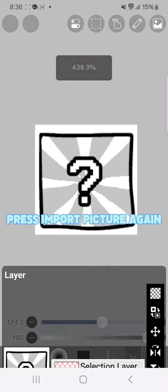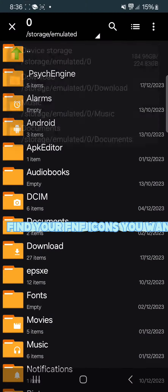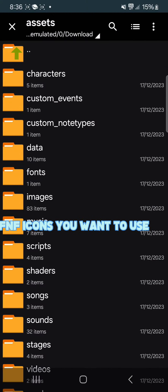Press Import Picture again. Find your FNF icons you want to use.